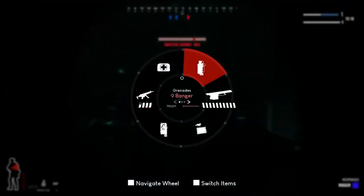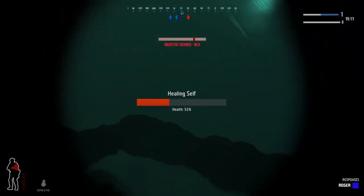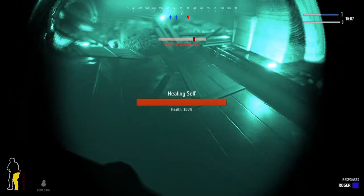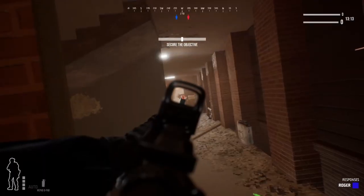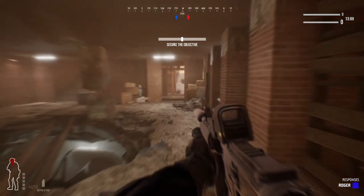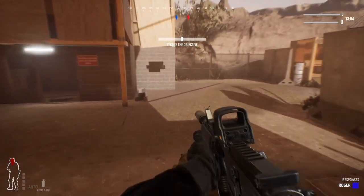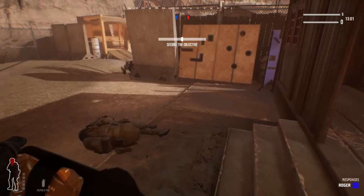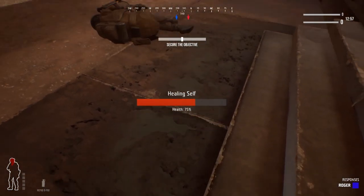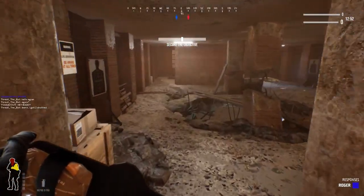You can heal your teammate, and I've tested it — you can heal the enemy if you really want to. Before you can heal, you actually have to pass a damage threshold, which the game refers to as breaking a bone. After passing this threshold you might see some debuffs: if you're shot in the leg too many times you might walk very slowly or not be able to run; if you're shot in the arms, your ADS might be off and your recoil might be very bad. After applying the med kit to your broken bones, those debuffs should go away.